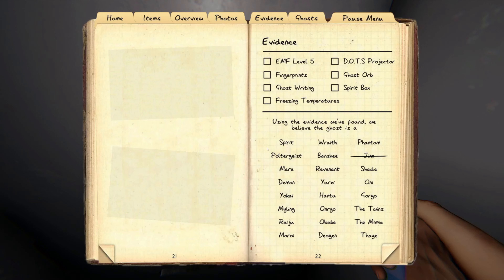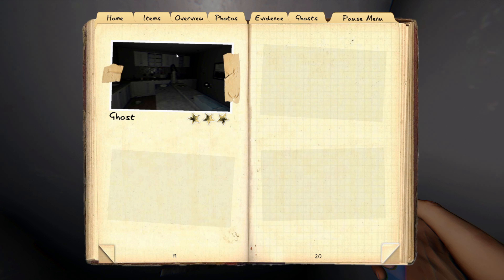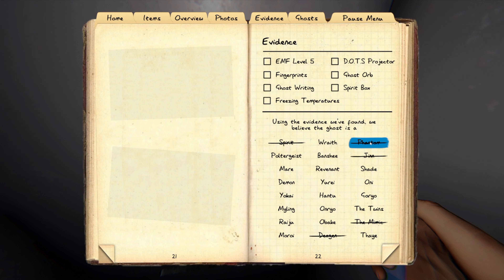Being able to loop it means it's not a Hantu, it's not a Fae. I hid in the locker and it didn't see me go in — I'm in the clear. If that were a Dagon it would have killed me. It hadn't been three minutes since smudging, so it's not a spirit. I wasn't able to see any ghost orbs, so it's not a mimic. It looks to be going at about the same speed — let's see if I got that ghost picture.